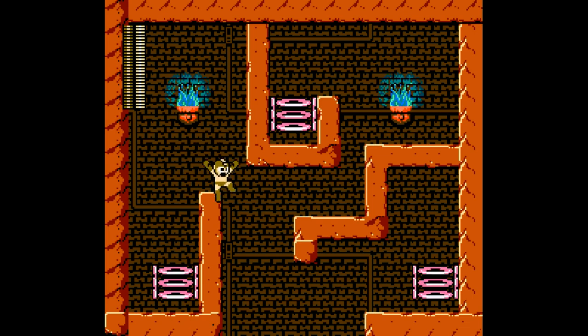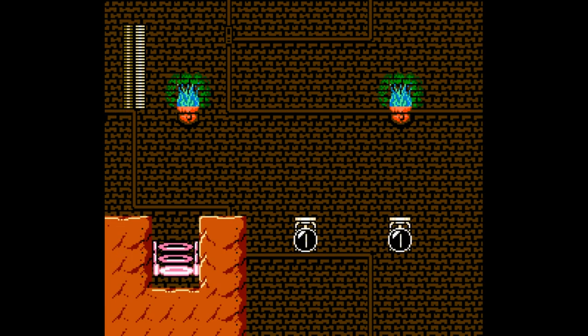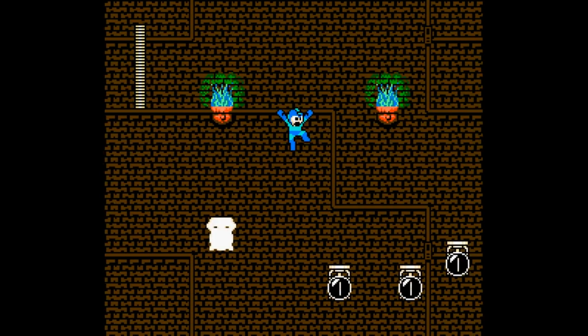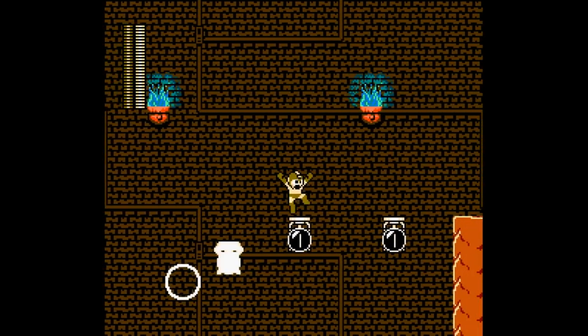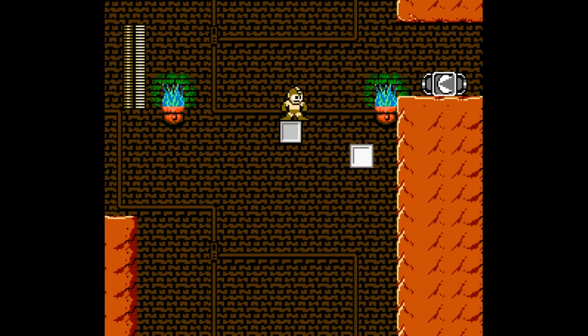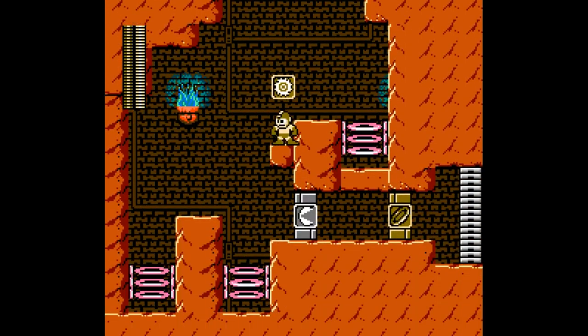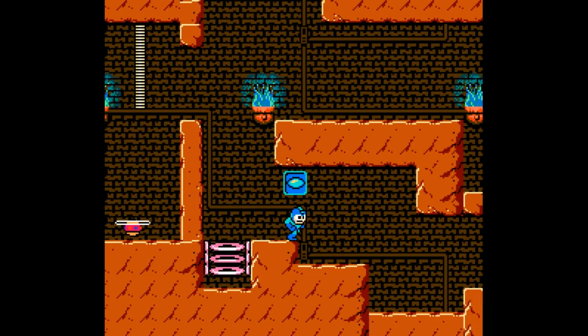Okay, I see how it works. This second path is a little bit harder than the first but still rather easy. Now we just do the first teleporter here — oh, I drowned, so back to the checkpoint.